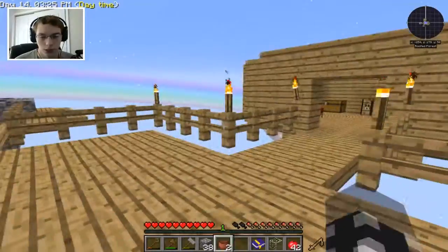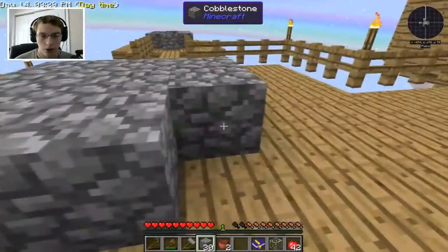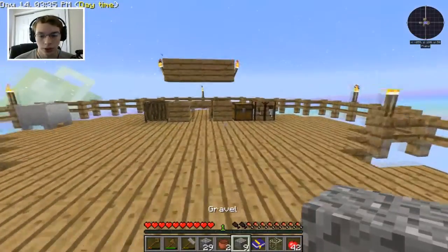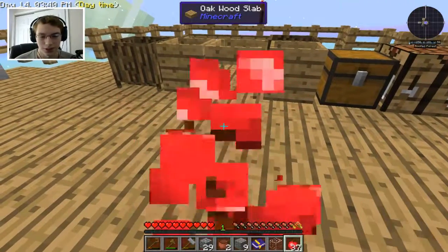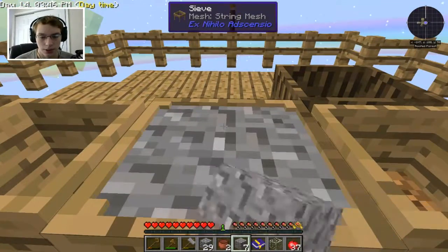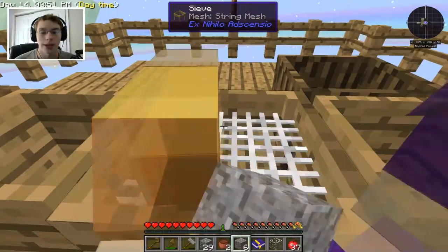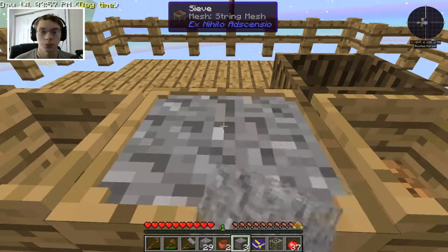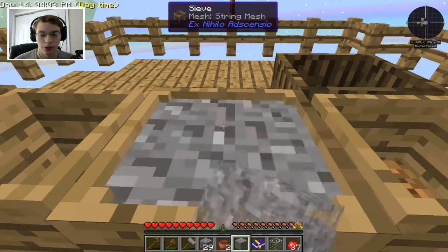That probably only comes from gravel. So let's turn some of this into gravel — we'll do nine pieces and run this through here. Let's put gravel through sieves and see if we can get some iron pieces, and then see if we can maybe get a whole block of iron going. If we do, that is a big jump into the iron age, and we can start doing some serious progress — maybe even construct some Tinker's Construct tools.